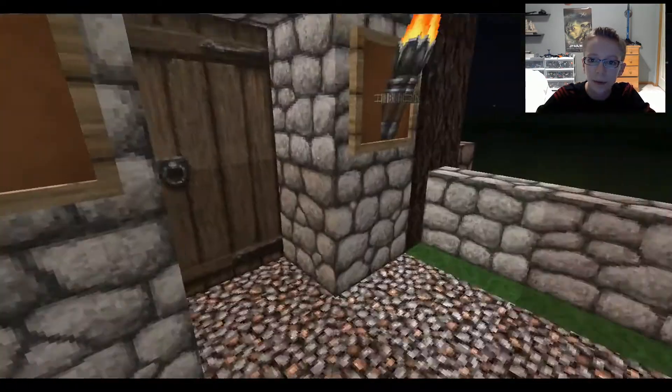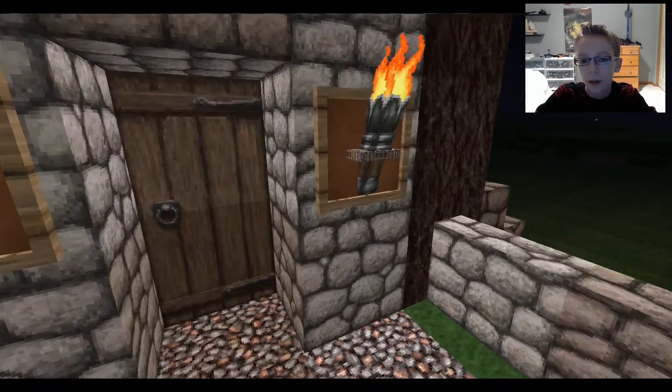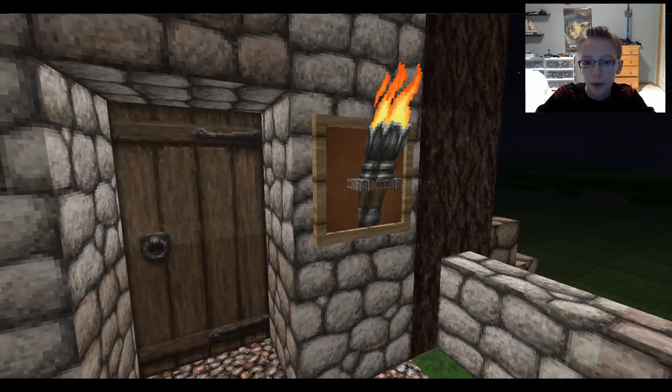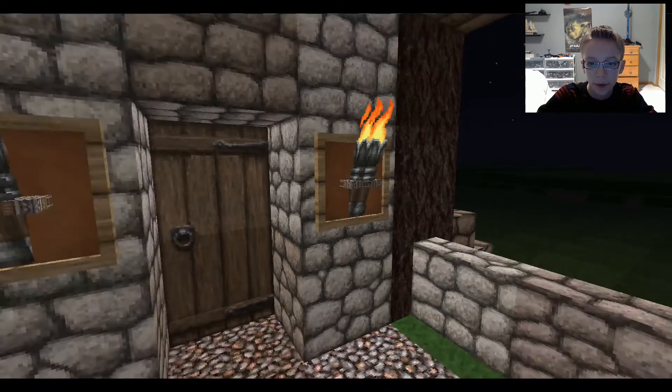This is a style I saw JamesBoy do, so just want you to know that. For the torches — really cool — you put a torch, and then you put an item frame on top of it, and then in the item frame you put a trapdoor.